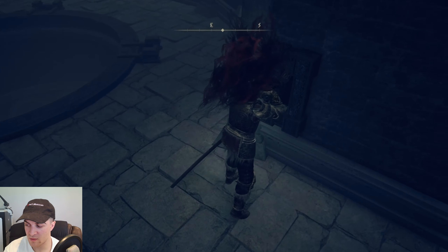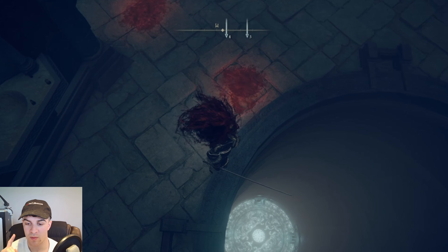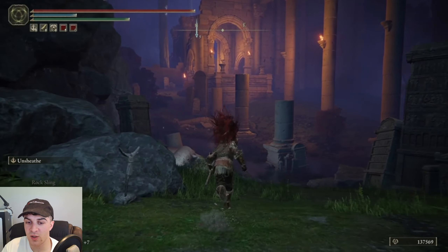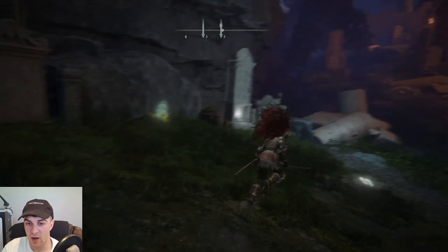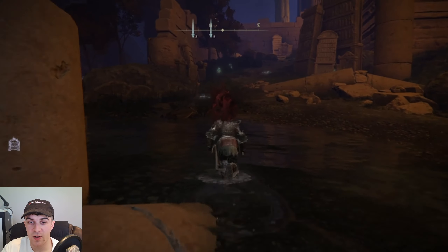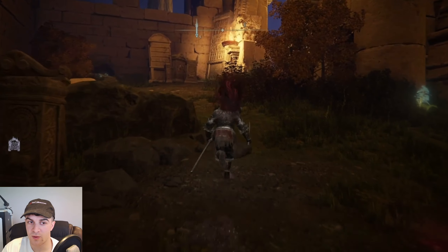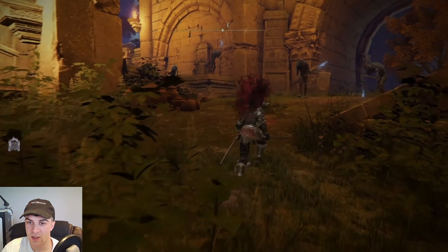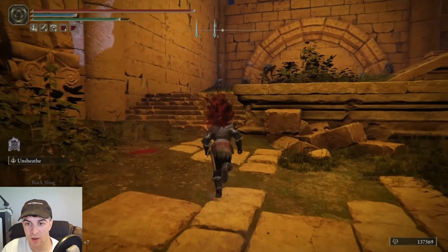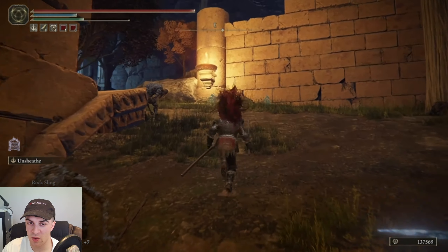Pull the lever and jump onto the elevator — it takes a long time to go down. Once at the bottom, make your way through this area. For the first bit you can't use your horse, but you can run through. The enemies in this area can be a little tricky — quite a lot of them drop down and can all attack you at once. You can just run past them, but be careful. You can also summon here, which might make it easier.